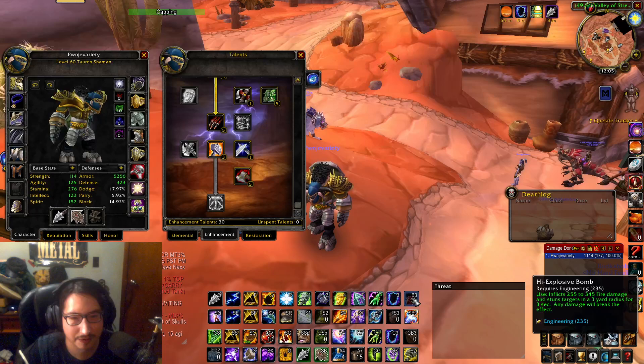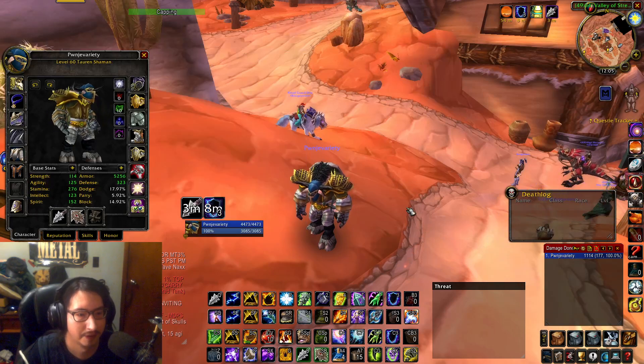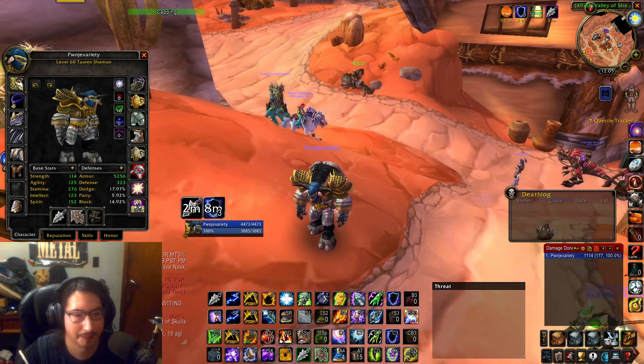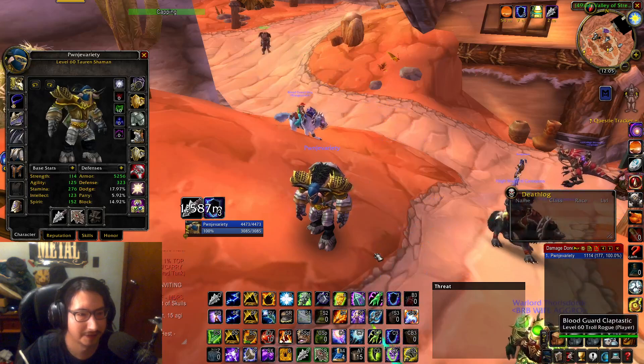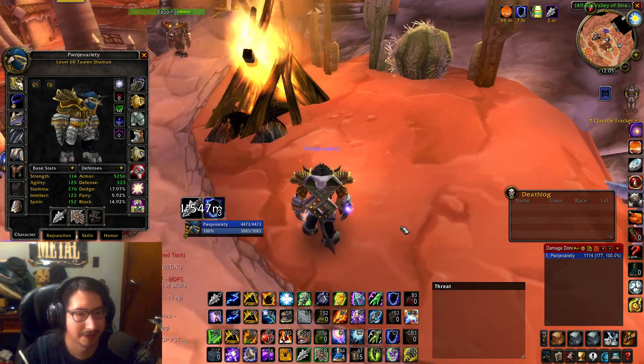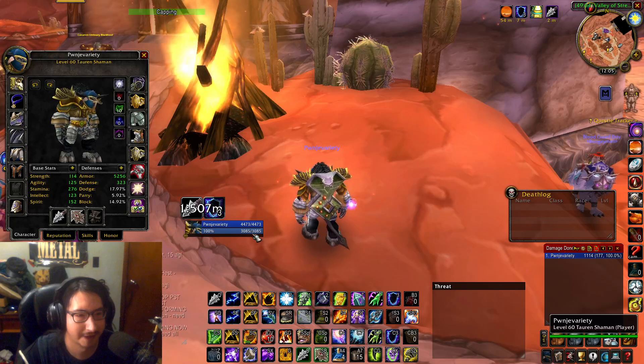My favorite bomb was the High Explosive Bomb, I guess — that's what I used for AOE. I had a keybinding somewhere for Oil of Immolation, but I probably took it off my bars. It's another thing that helps with AOE. And this is hella slow-paced compared to SoD Shaman Tank — you're basically OOM after every mob pull.